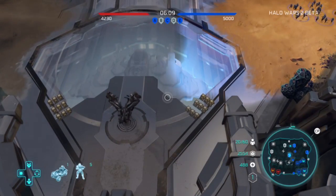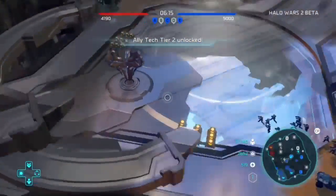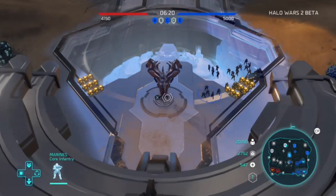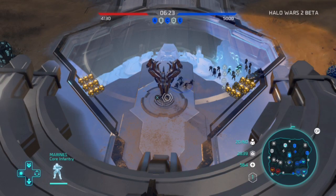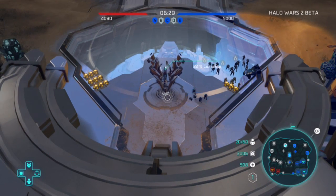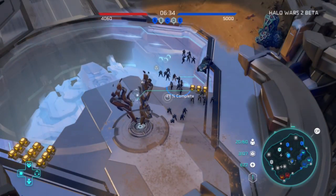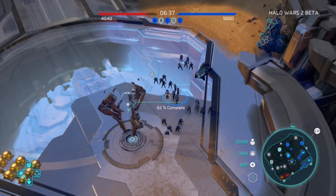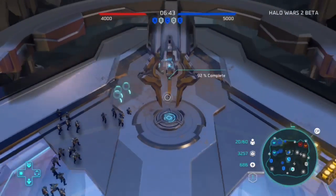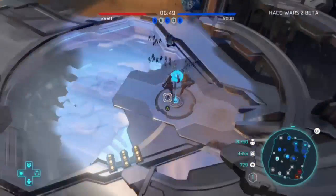This is that other energy generator - that weird thing sticking up in the middle with a bunch of spikes on it. You have to send an infantry unit over there to claim it, and then it has a percentage that builds up. When the percentage reaches 100%, you get the energy and it starts giving you way more resources. As you can see down in the bottom right, my energy is going up slowly - I have about 630 right now. Once this thing hits 100%, my energy starts going up a lot faster. These generators are a big strategic aspect - capturing them before your enemy is critical.